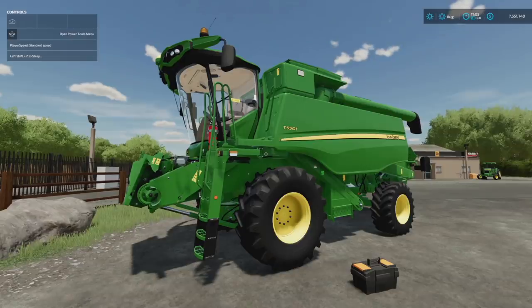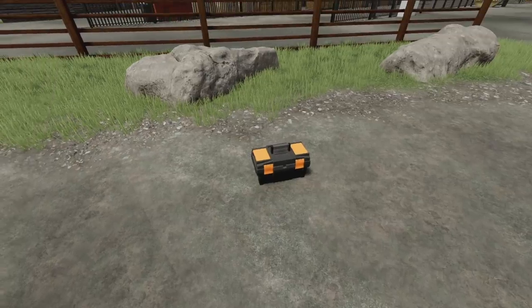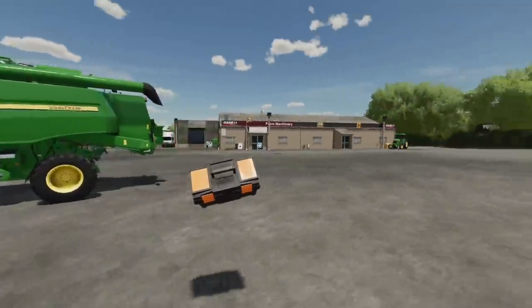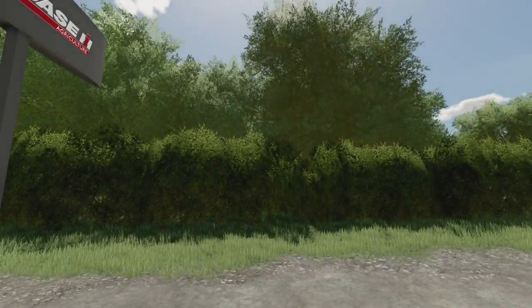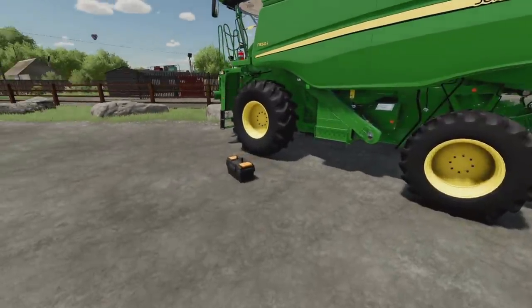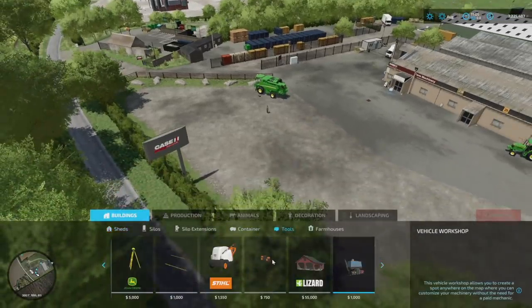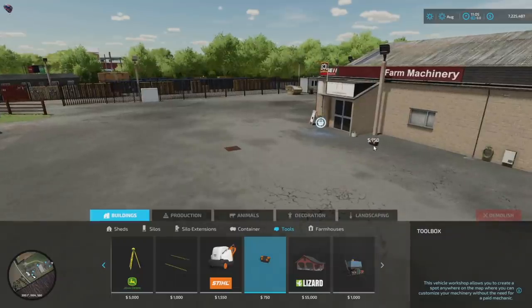It's a super awesome mobile workshop — only one slot, 750 bucks. One thing to note: if you leave your game, wherever you've placed it down it's going to reappear at that original placement spot. So if you throw it over the hedge and leave your game, it's gonna re-pop up at the original spot. Maybe put it by your main farm or by the main shop so you always know where it's going to be.